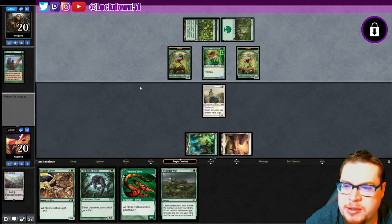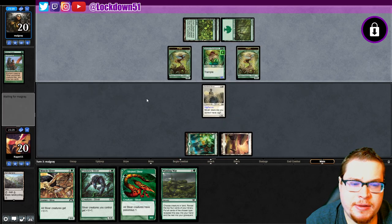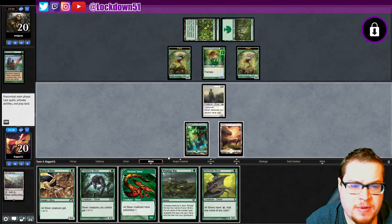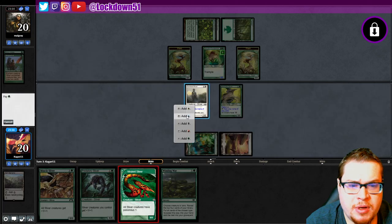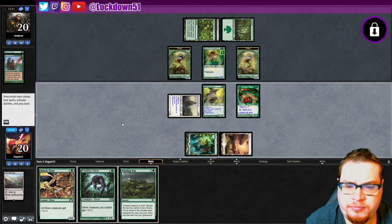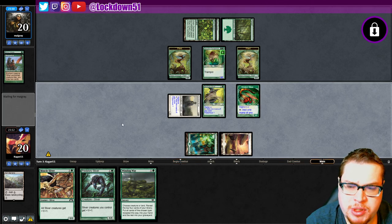They've got some blockers. Definitely would have wanted a Flanking, but it's okay — we've got Winding Way and we're gonna get set up. We get a Gemhide. Let's set up with the Gemhide and get creatures down. I'm not going to be attacking in, so we're just going to be putting stuff down. Next turn we can really do some stuff.